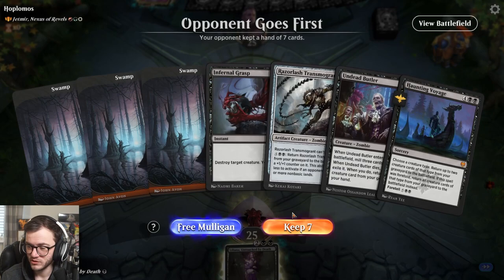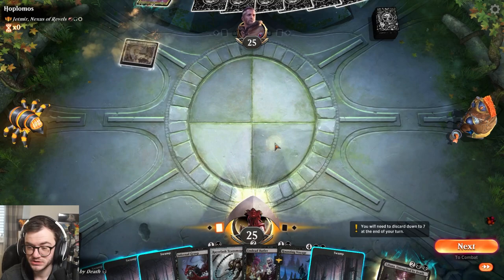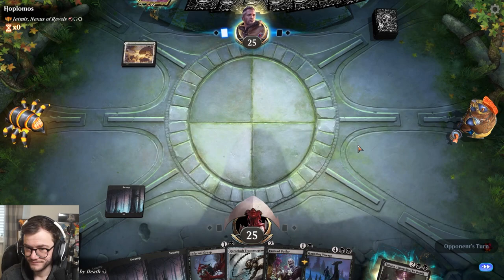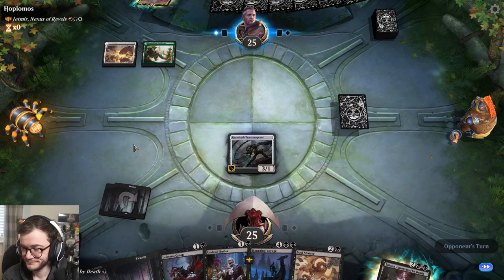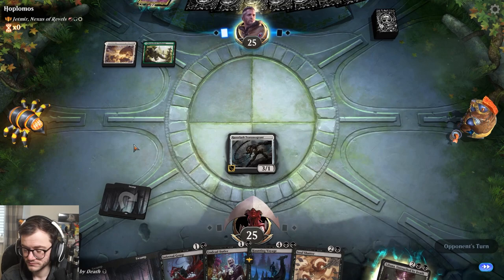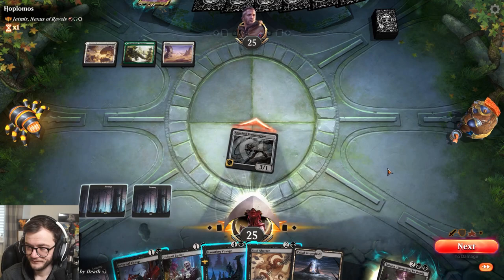Game three - opponent's going first, we're gonna keep this hand. We're playing against a Cat Demon creature: creatures you control get plus one plus zero and have vigilance as long as you control three or more creatures. This is going to be a very creature-heavy deck. Luckily we are basically a creature-heavy deck ourselves. We've got removal and some stuff. We also have the Undead Butler - that's a good draw.